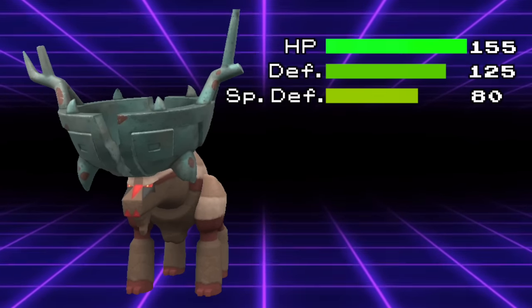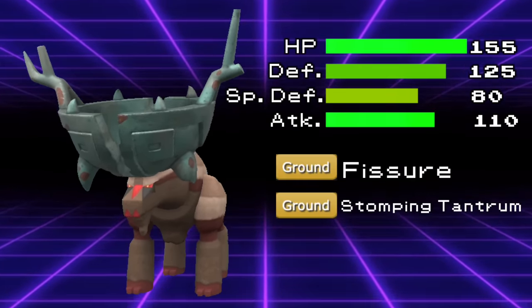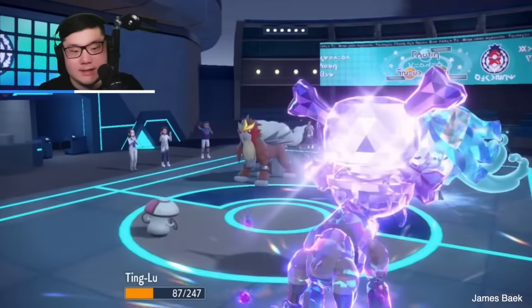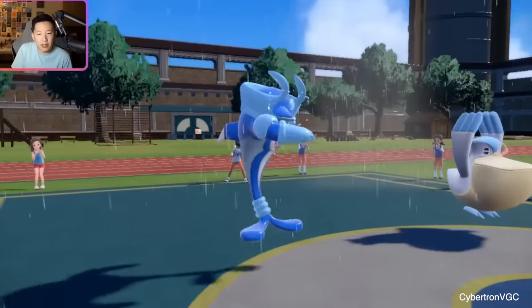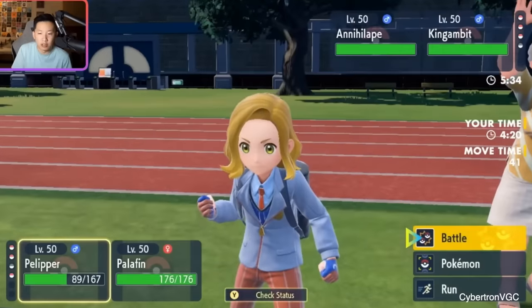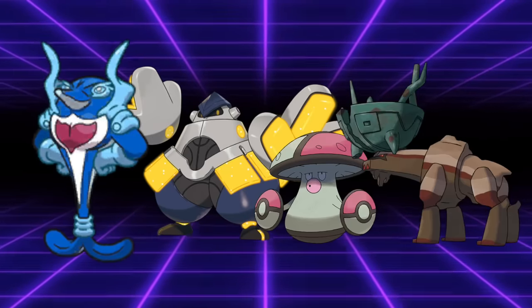Ting-Lu might actually be the most overtuned among this quartet. Not only does it have great bulk with a massive 155 HP, 125 defense, and 80 special defense, but it's got a decent attack stat at 110 and great moves including the combination of Fissure and Stomping Tantrum — which is very funny. It can hold an Assault Vest on top of all this, making it one of the single most difficult Pokemon in the game to knock out, even without reliable recovery. To explain just how much this slowed down the game: in Regulation C, Palabalance was the name of the game, with Palafin for kill, Iron Hands for kill, Amoongus for support, and Ting-Lu for AoE Assault Vest.